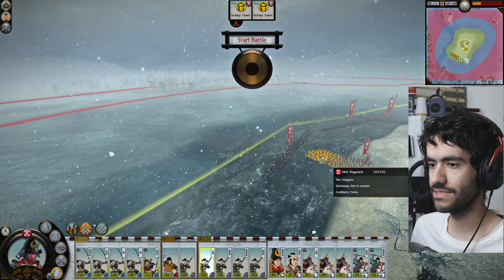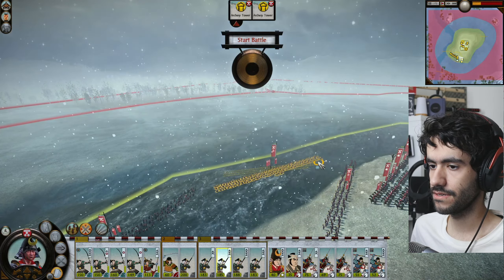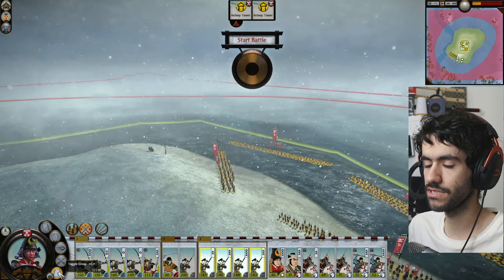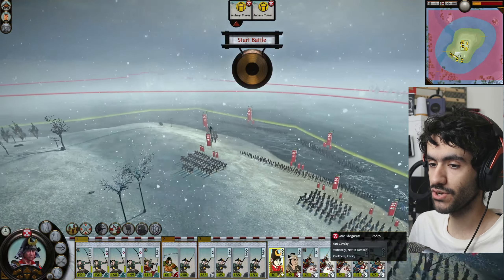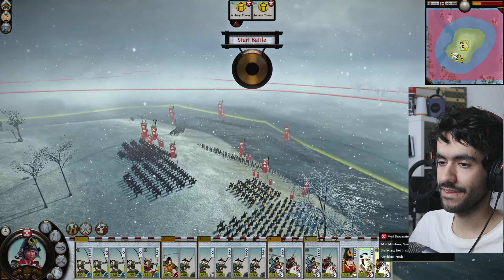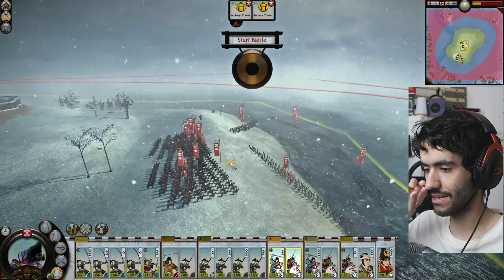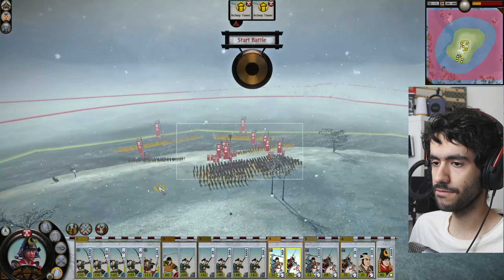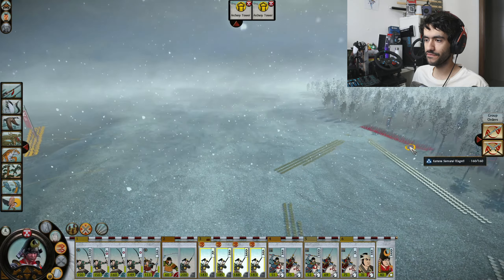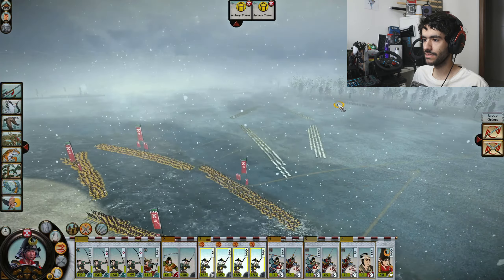I'm placing my Yari Ashigaru in a deliberate box-like, diamond-like formation. The reason I'm doing this is the enemy cavalry — the Takeda army has a few units of cavalry. They're going to come running across the whole map to try and hit my general in the rear. Motonari has stand-and-fight. He is going to be sitting in stand-and-fight for most of the fight. A bunch of cavalry units are going to try and get a shot at him, probably attempting to charge him down. So those Yari Ashigaru in the rear are going to serve as protection for him.